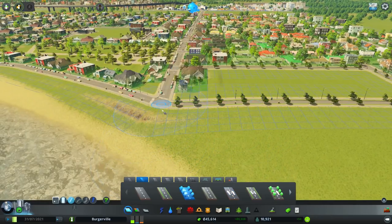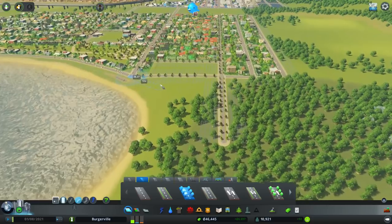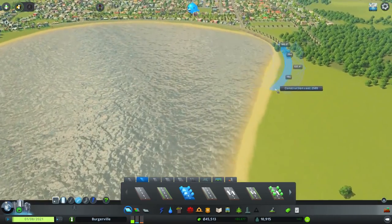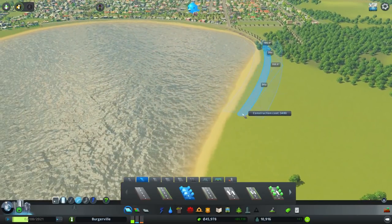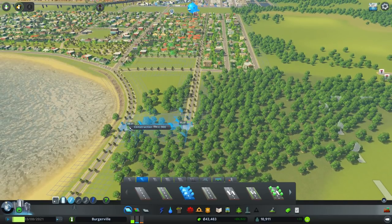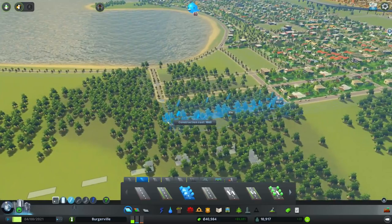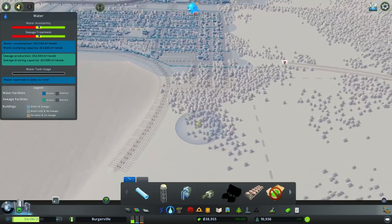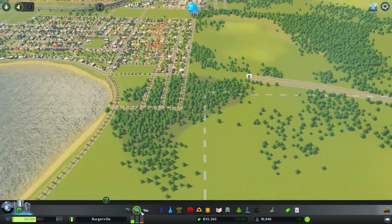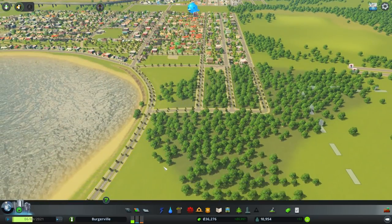We've been using streets with trees, so I'm going to continue that trend and upgrade the street along the beach with trees. I like this road how it kind of flows with the beach. We'll section off streets and neighborhoods through here. We're cutting down the forest - some people are going to be angry about that. We'll run some water out here. Let's go ahead and install some more low density here - that should help with the residential demand.